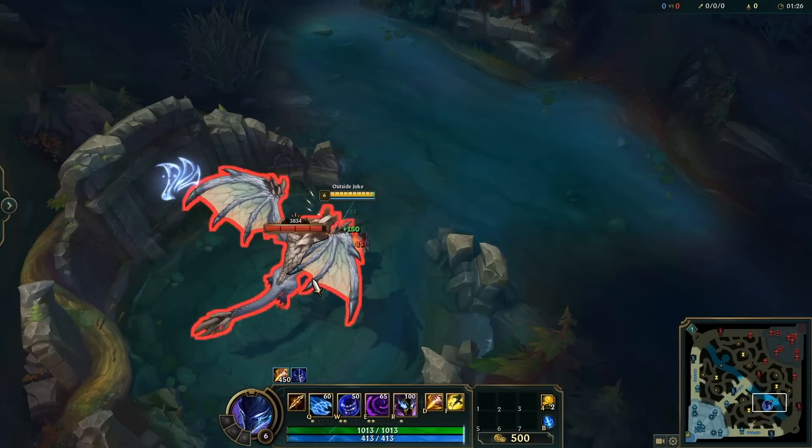Did you know you can use Taliyah's W to throw someone into your wall and get them stuck? Most people know that if you ult on Talon you have to hit someone to direct your blades for that extra damage, otherwise they'll just come back to you.